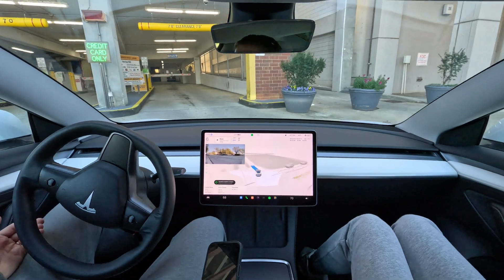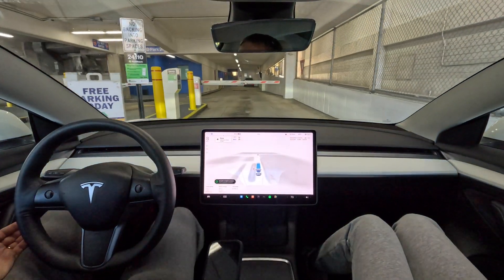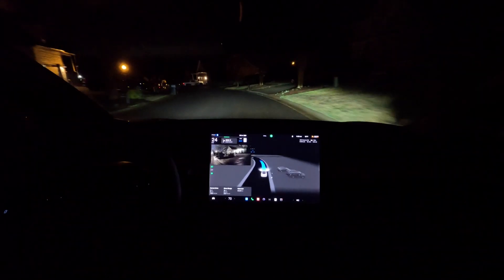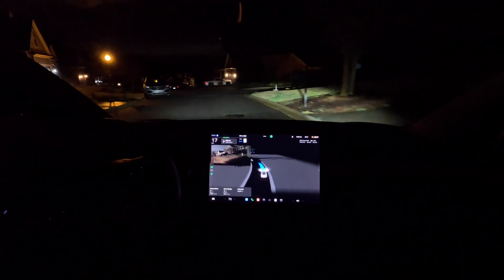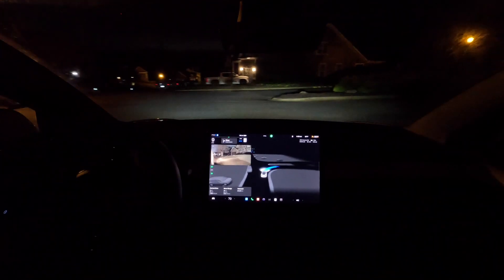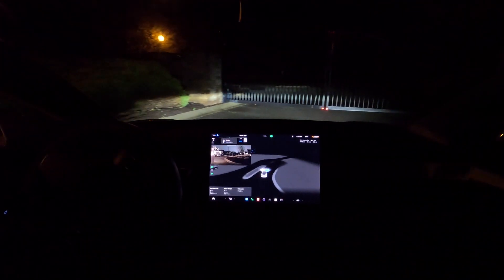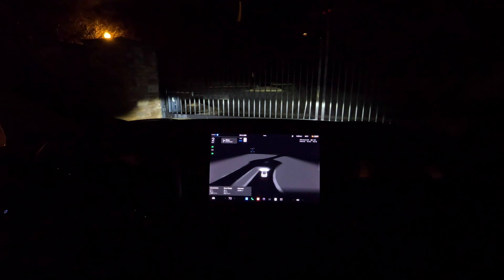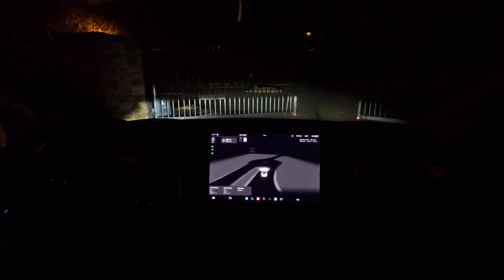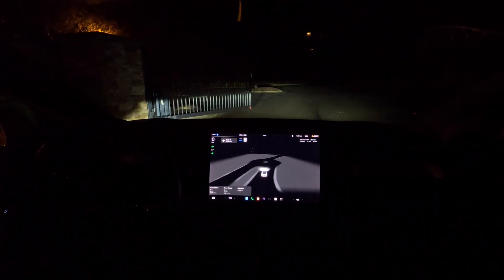Alright, trying to get into the garage — let's see if it was going to hit it. Version 12, closed gate, let's see. It's very dark outside. Stopped close enough to trigger the opener — usually it stops way too far.